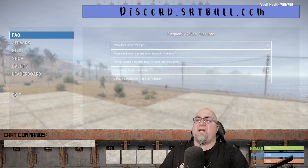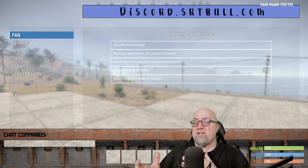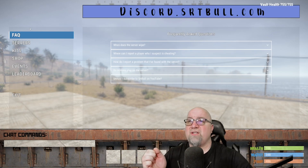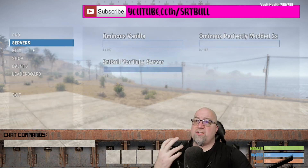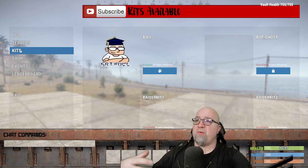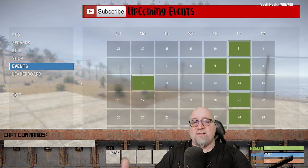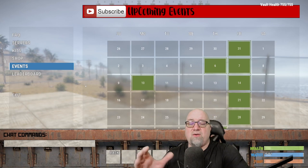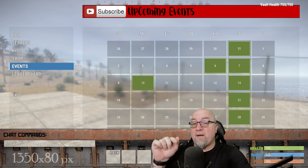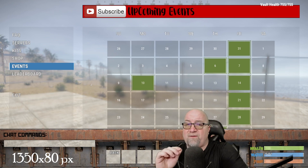So what is some of the functionality of this? As you can see, I've put a banner across the top of this plugin advertising literally whatever I want. On my FAQ section it's displaying the address to my Discord server; on my server section it's promoting my YouTube channel; on my kit section it just says 'kits available.' You are going to need some graphics skills. The dimensions of that banner, by the way, if you are going to be creating graphics, are 1350 by 80.